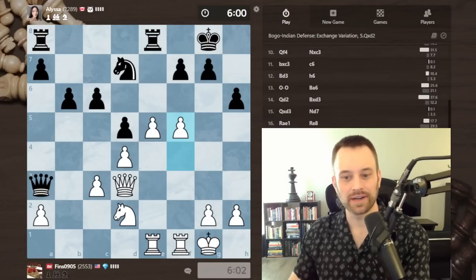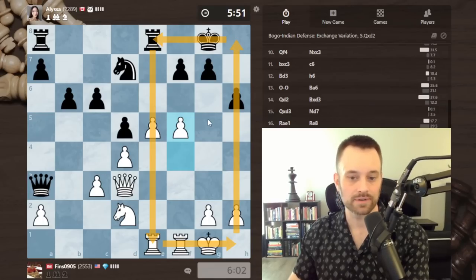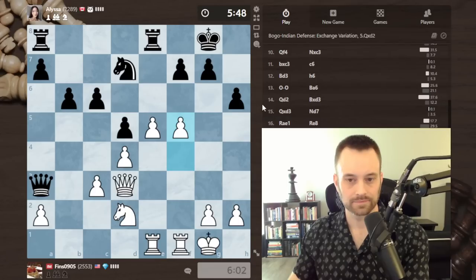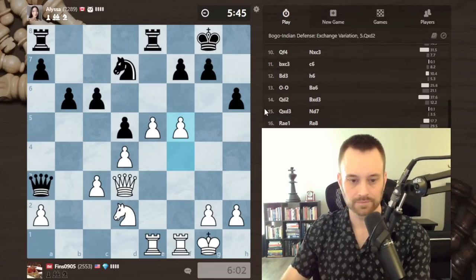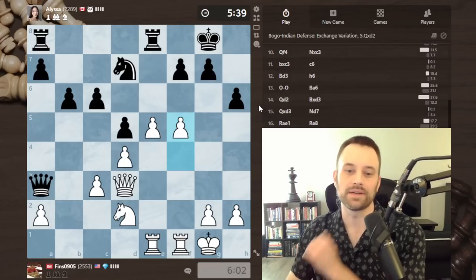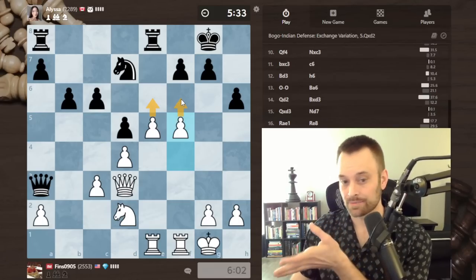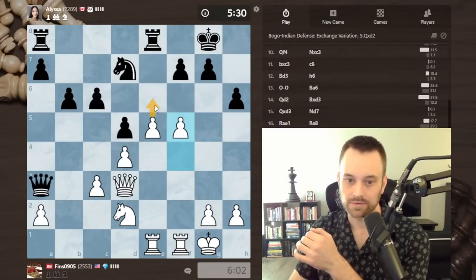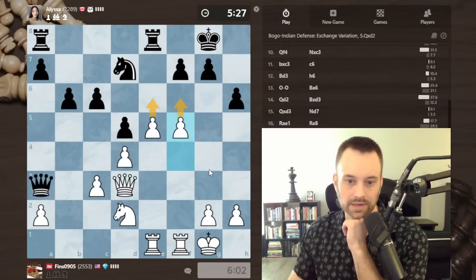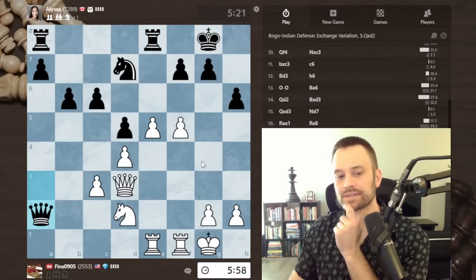We have an interesting position brewing here, 19 moves into the game, and we both have a fair amount of time for being this deep. I'm still pursuing the kingside strategy. These situations can be difficult for black because it's hard to know if I'm going to play e6 or f6 — she has to prepare for both possibilities. F6 is closer to the king.